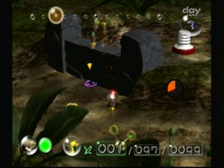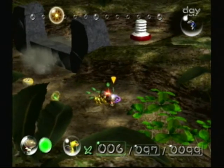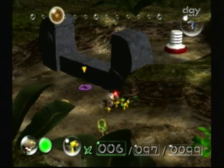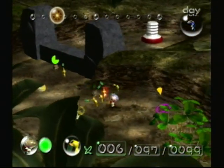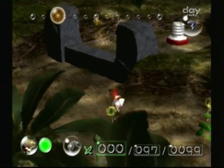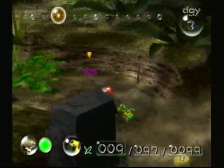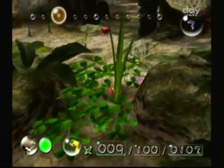Alright, I got four bombs on that — that was really sketchy. One more bomb shall do it. And huzzah, that wall is down! Now I can get the Extraordinary Bolt.